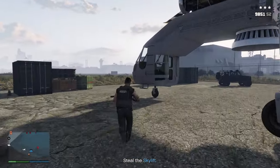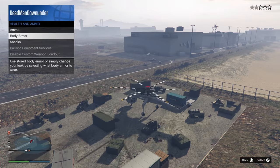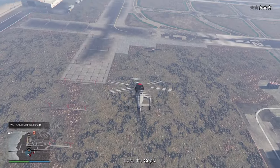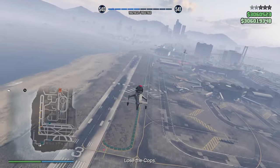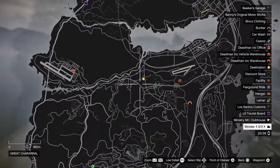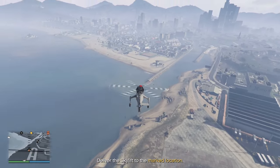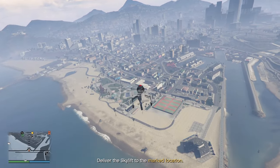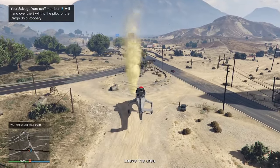Okay now make a break for it! I just sent it to the drop-off location - our guy will take care of the sky lift until we need it. Now he's got to lose the cops - three star wanted level this time so police helicopters may spawn in, just keep an eye on your mini map. We've lost it. All the way up to Great Chaparral - why does this sky lift need to be so far away from the cargo ship? Okay, sky lift delivered.